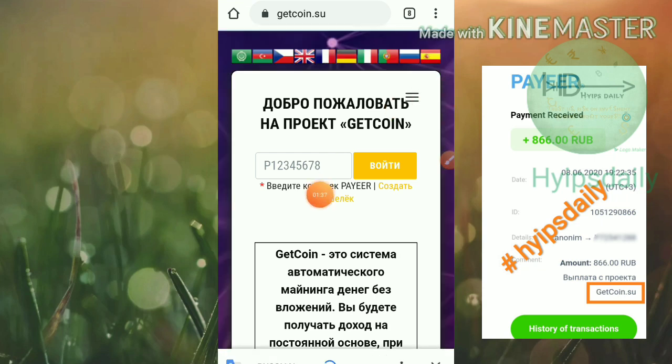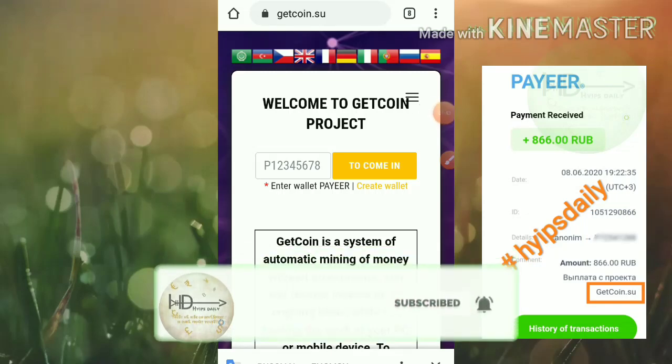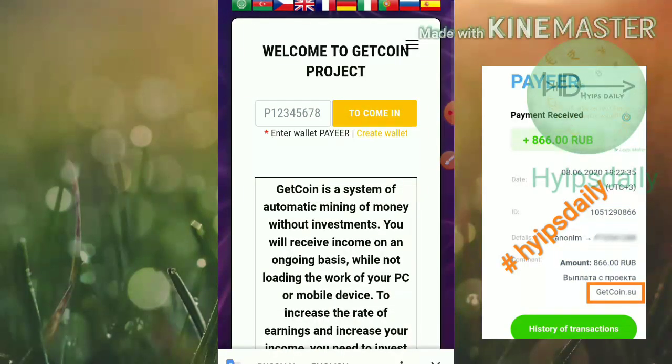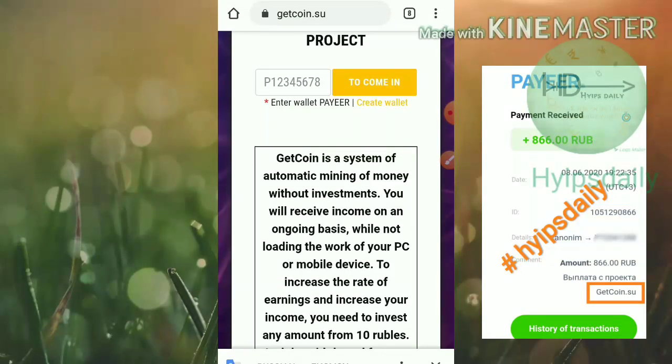To get started with the site, the only thing you need to do is enter your PayID — a valid ID. That's it. You don't need to enter usernames, passwords, etc. Your account will get created and it starts mining. You can withdraw your earnings when you reach the minimum threshold limit of one ruble.